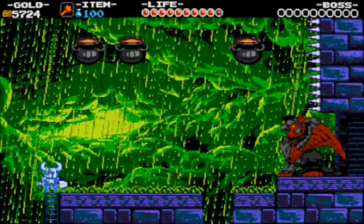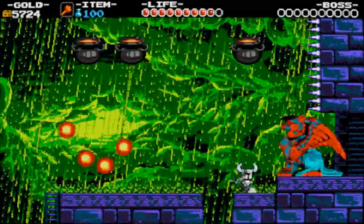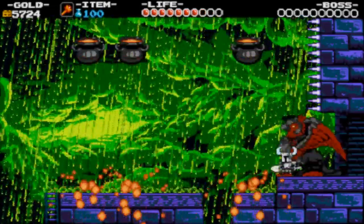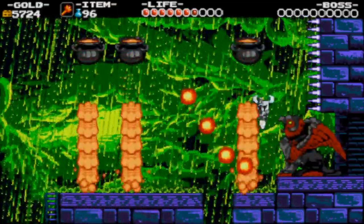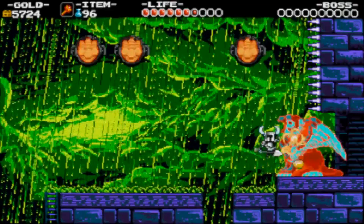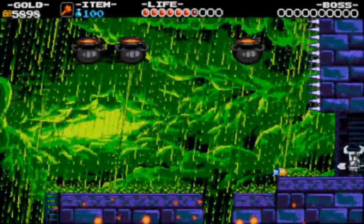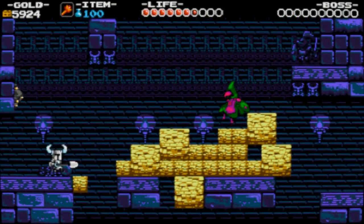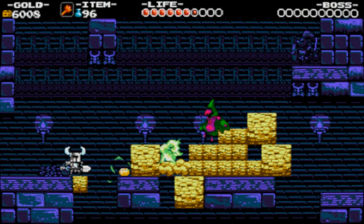Nobody said you had to make it through perfectly. You'll make a few mistakes here and there. I always thought the griffin boss was not terribly threatening, and of course you can't pogo his head. But it makes for a relatively safe place to charge up your slash jack — and he drops a bomb.